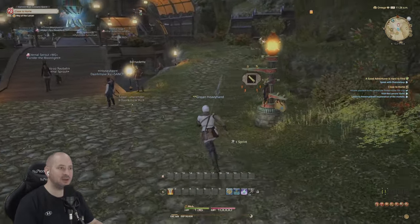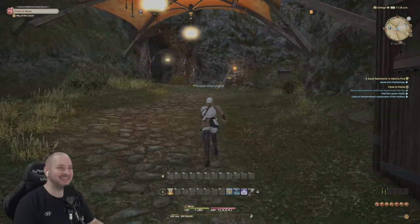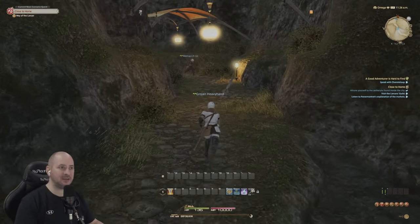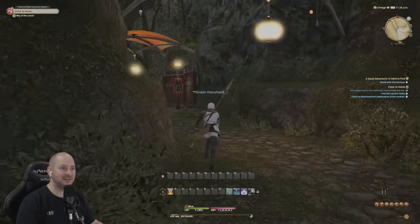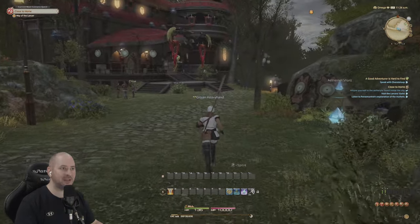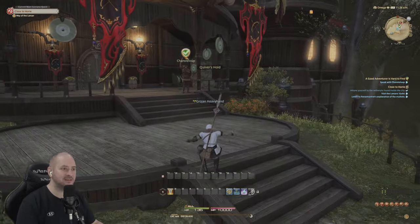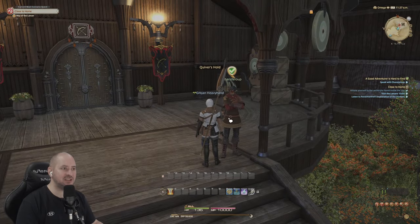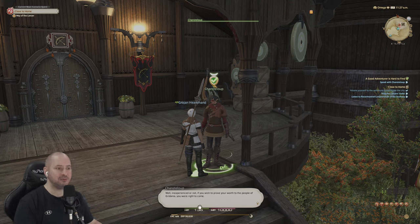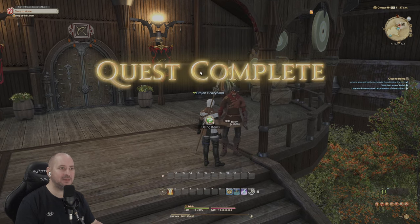We can sprint, but it doesn't really make you go much faster, to be honest. What the hell is that? Like a little flying cat! I think we are going down this way. It's hard to know who's a player and who's not. There's one running there. We come down this way and speak to Chantleoup. Bernadette sent you to help me - if you wish to prove your worth to the people of Gridania, you're right to come. We'll complete that quest.